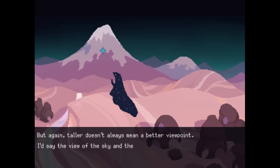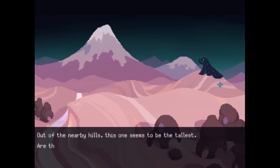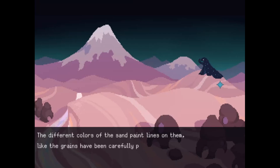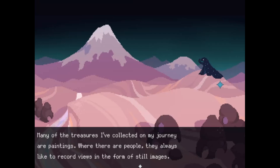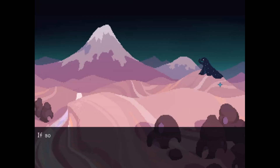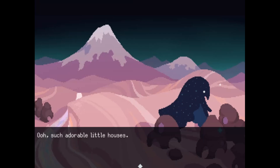Taller doesn't always mean a better viewpoint — the view of the sky and the land from up there must be amazing enough. Out of the nearby hills, this one seems to be the tallest. Are they truly hills or are they giant dunes of sand? The different colors of sand paint lines on them, like the grains have been carefully placed by the wind. Many of the treasures I've collected on my journey are paintings. Where there are people, they always like to record views. Would one who lived here have chosen this view to frame? It's a very beautiful place.